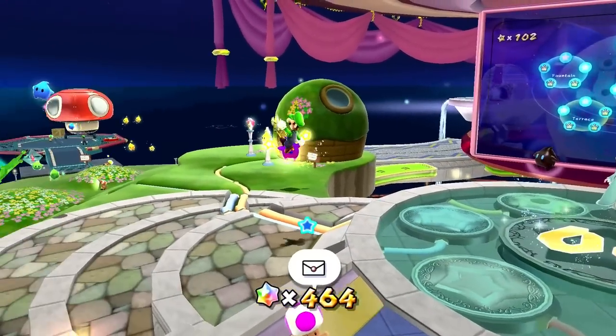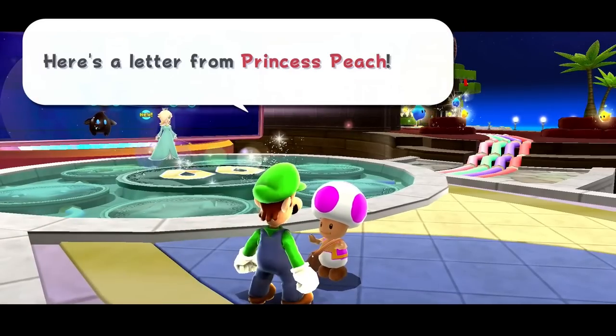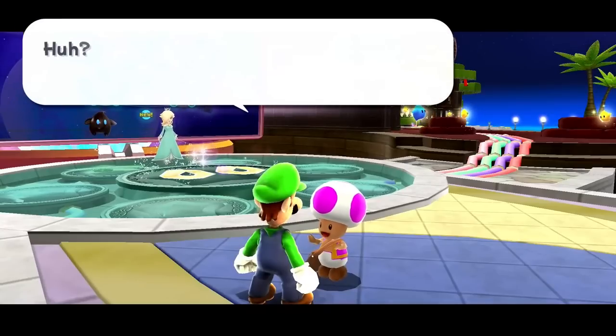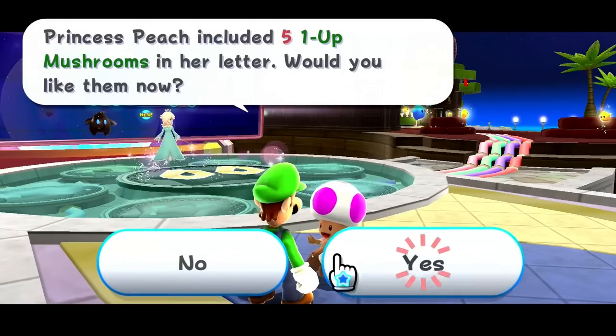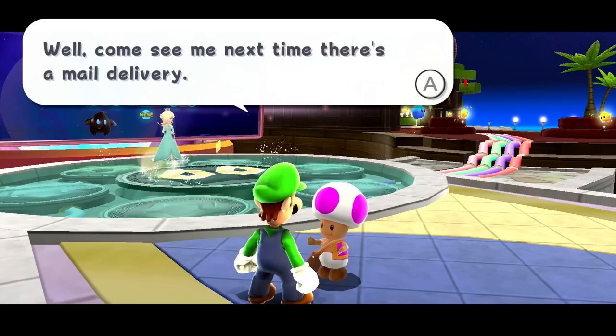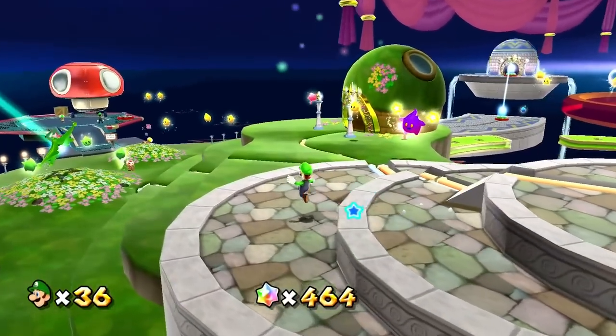So let's go to that right now. Oh, is there another letter? It's another letter from Princess Peach. Is it going to be another 20 lives? No, this time it's just five. I'll gladly take them, but usually she doesn't give us more lives so soon after getting the ones we just did. So we're up to 35, 36 now. Pretty cool.